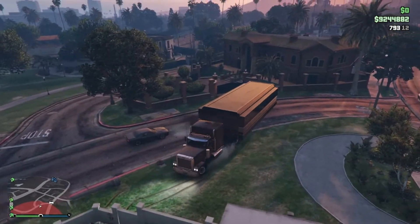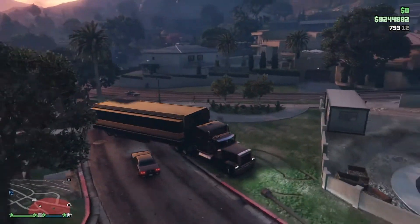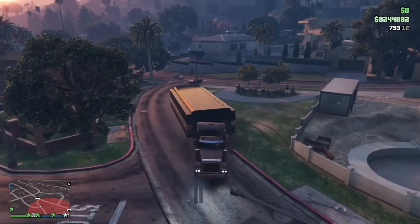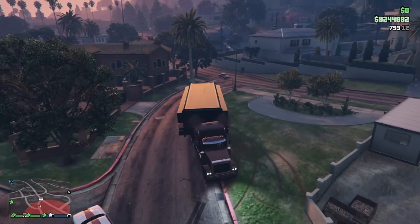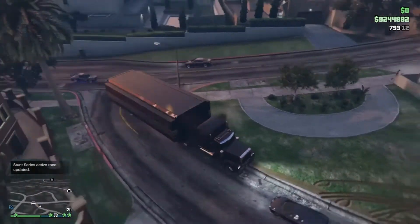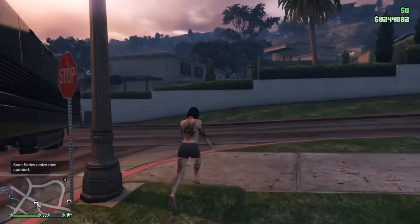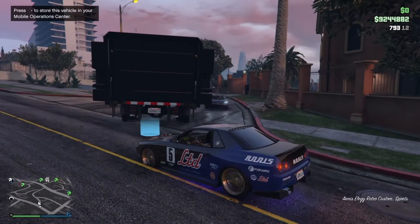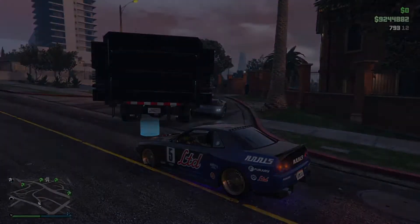Back the MOC up toward the Retro until you get the 'ride' option on the d-pad. Once you're in range, jump out of the MOC, get into the Retro, and press right on the d-pad. It should tell you the storage is full — just click OK and transfer that car over to the garage that the Elegy was pulled out of.